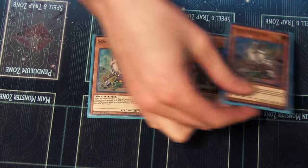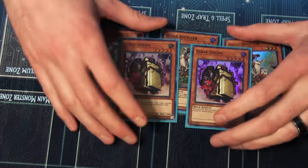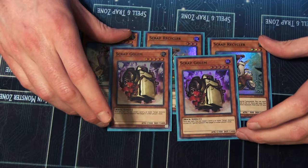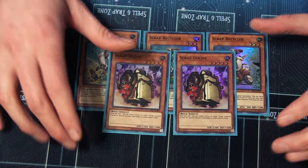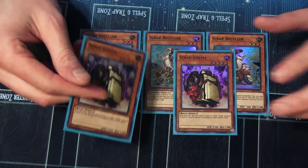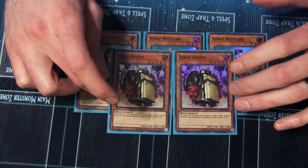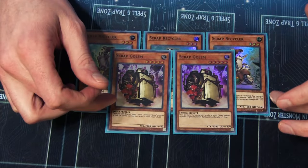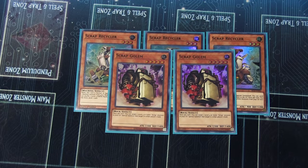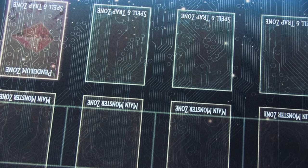Next up: three copies of Scrap Recycler and two copies of Golem. That is the whole scrap package we're running in this list. You can run more, but I actually think this is perfect. You can cut a Golem if you assume you're never going to see it, but because it's a rock — like Big Benkai — there are not a lot of ways to send it to the graveyard, so you want to have one to summon from the deck. It's the way you have to run it in this version.